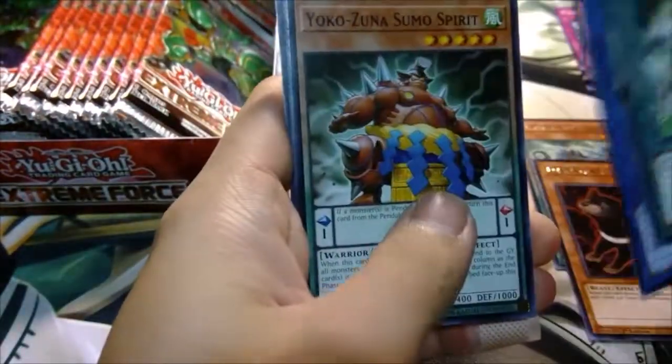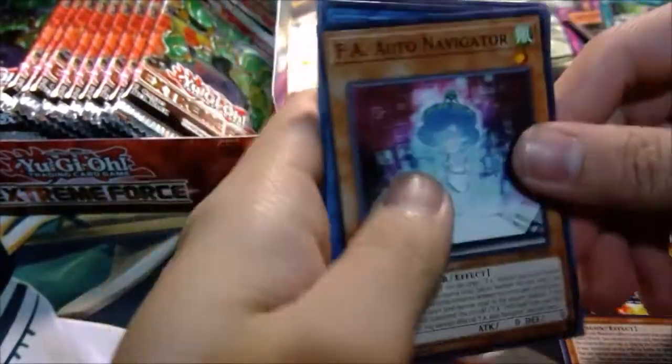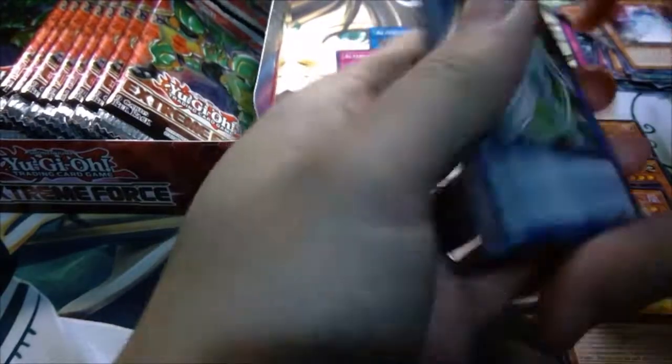Let's get a card now. Yokozuna Sumo Spirit and Venge of Illusion — okay, Venge of Illusion, that's cool. F8 Auto Navigator, she's pretty cute. Alright, so we have three Supers so far — come on, let's get something new. Spice it up!